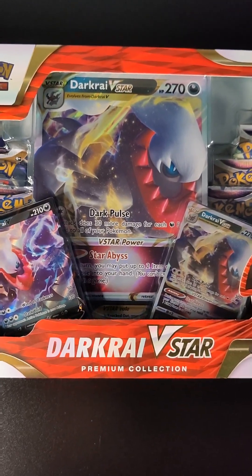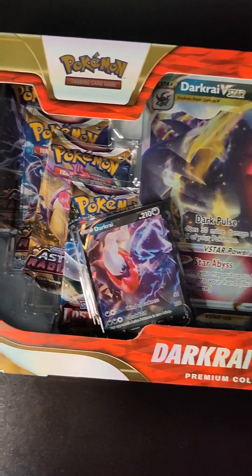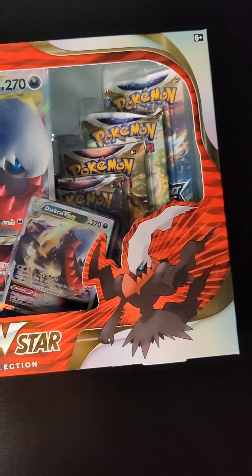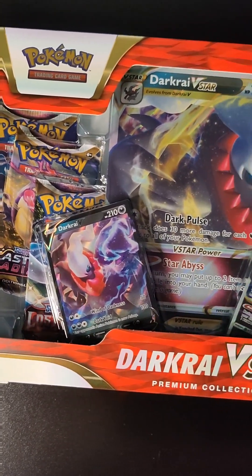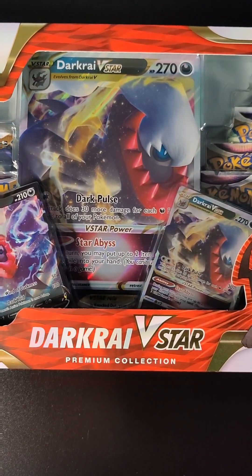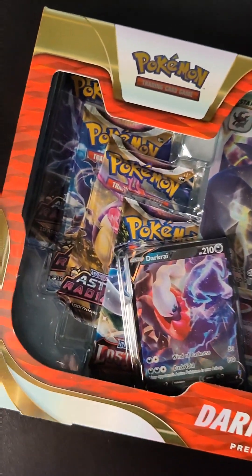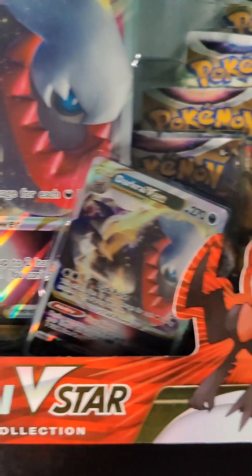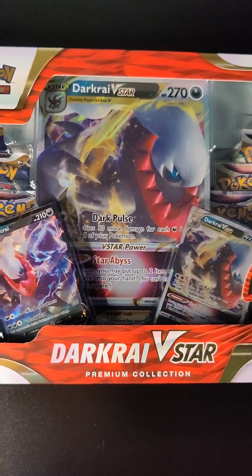Welcome in, everyone. This is my first poll, my first box, and my first video of the new channel. We got our first Black Friday deal through Walmart — not sponsored — but it is the Dark Rye V-Star Premium Collection box, which comes with eight boosters, two promo cards, and then obviously the big Dark Rye promo card.